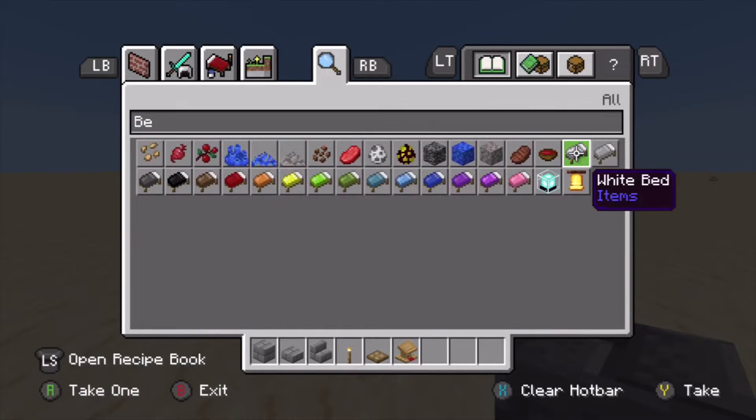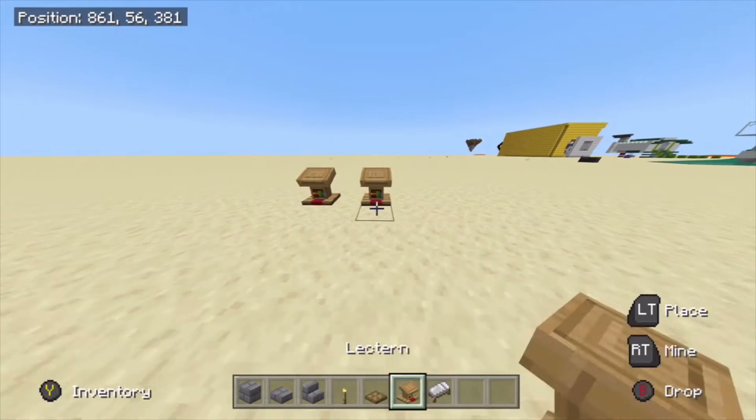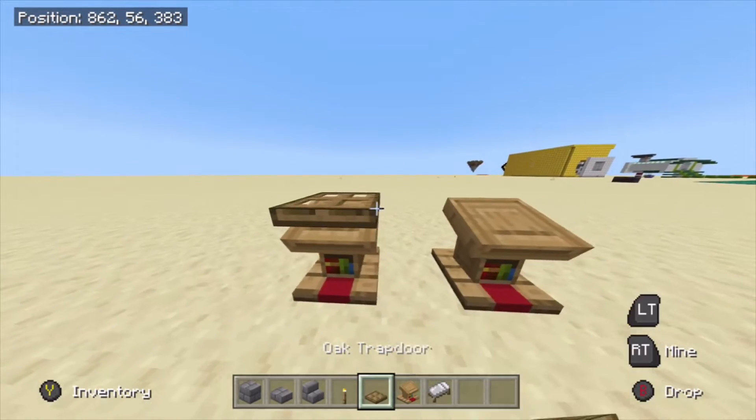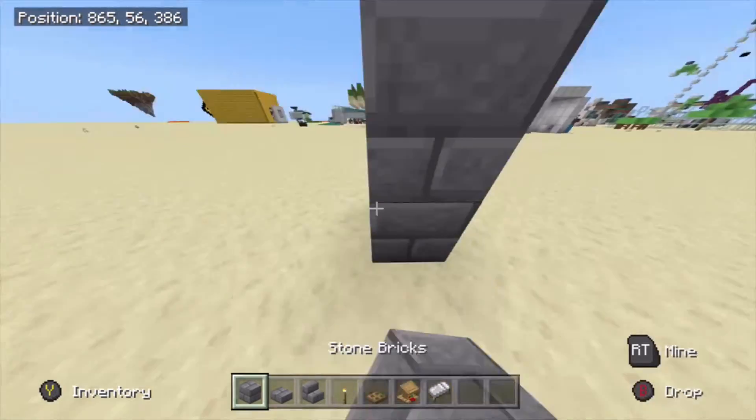You also need to grab yourself some beds. What you want to do is place two lecterns down and place some trapdoors on top of them like so, then place a third trapdoor in the middle of those.